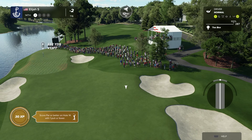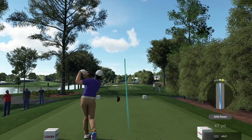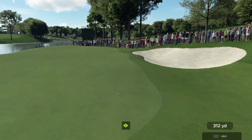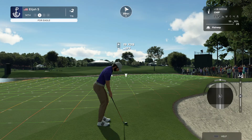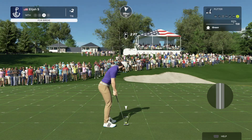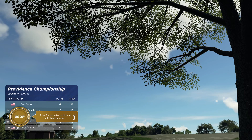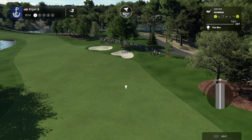At the 14th at Quail Hollow Club, you're given two choices: lay up or go for it. Most days the proper play is take an iron and lay it up down the right side. That shot almost went in the hole — birdie number five, moving to three under par. Sam Burns is nearby on the leaderboard.